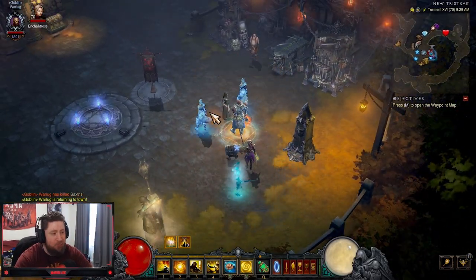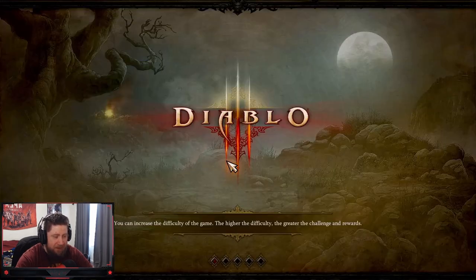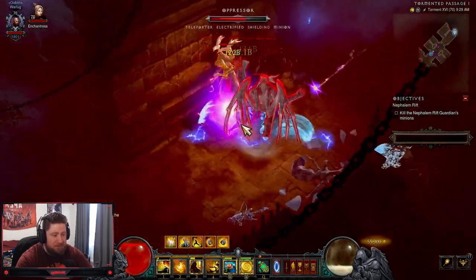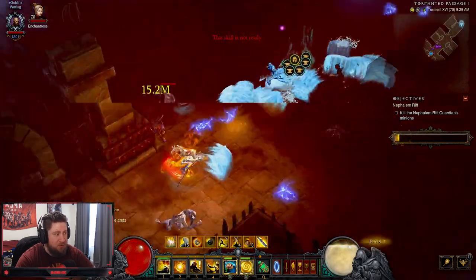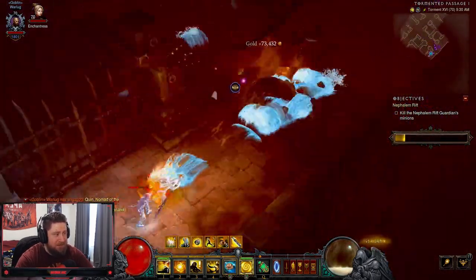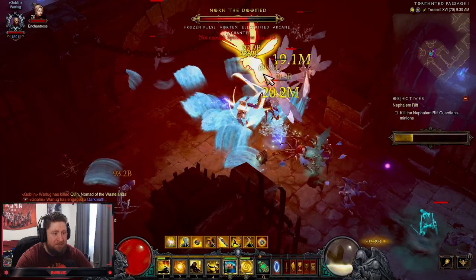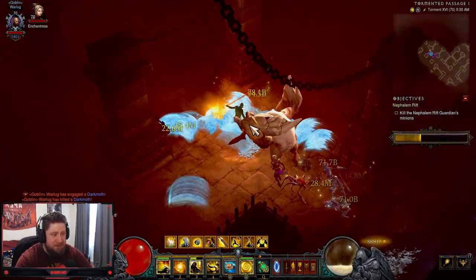Coming in fifth and last — in no particular order — is the Monk's Inna build. This has been so strong for T16 and GR farming for seasons now, and it's still super strong even with the nerf it got. I did want PoJ to be the best T16 farming build for Monk since it's your Hatred's Gift for Season 28, but unfortunately the mobility just isn't as fast. Being able to dash around everything makes Inna still the best one, even with the damage multiplier decrease nerf.